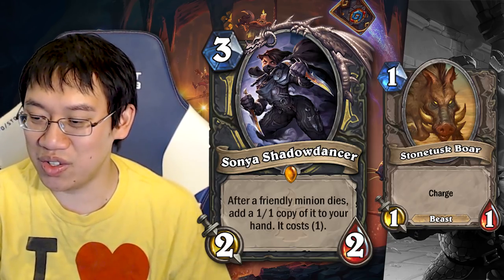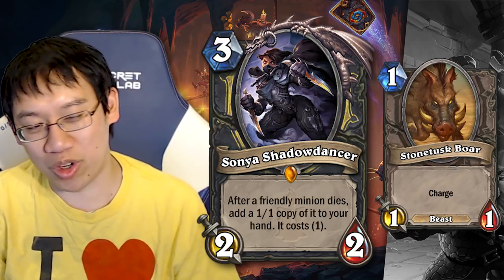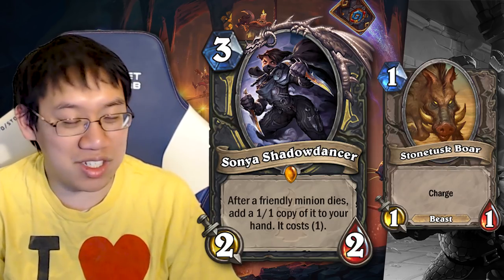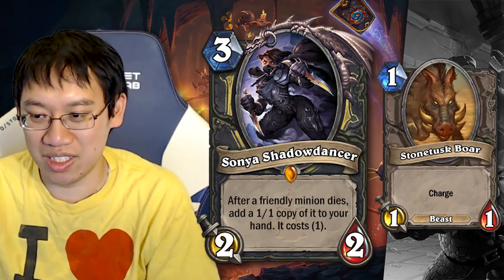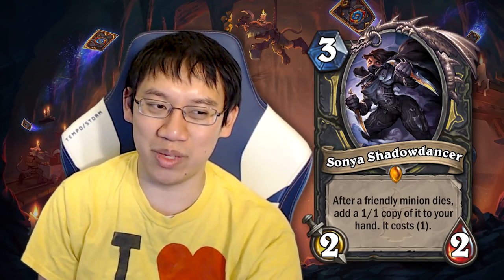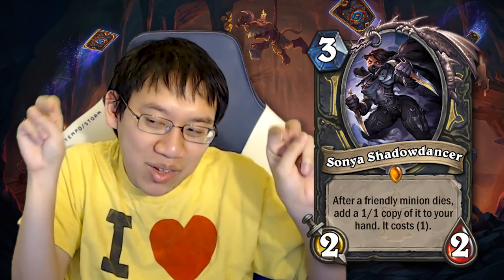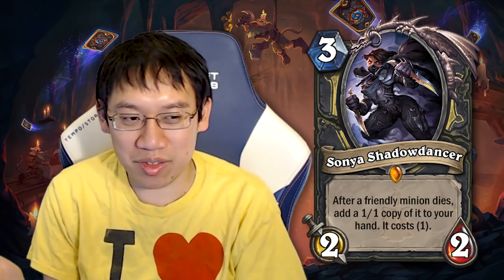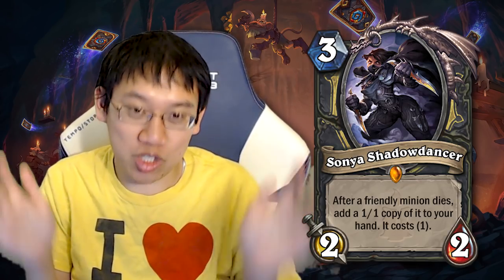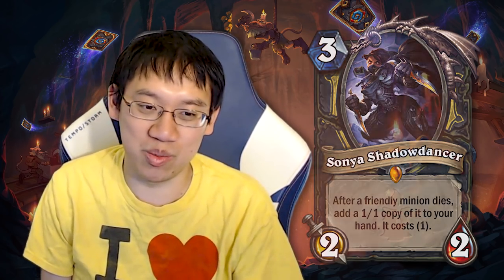I think that's impractical though, and probably more practical is to put it into some sort of more control-oriented, possibly tempo Rogue that transitions into having even more value. Definitely a lot of possibilities, but it's important not to underestimate how hard it is sometimes to have a friendly minion die. Which means you have to be kind of winning already, and then you have to pay 3 mana for a 2/2 without further developing the board, and then trade in your minions — harder than you would think, which is why Cult Master hasn't seen much play.